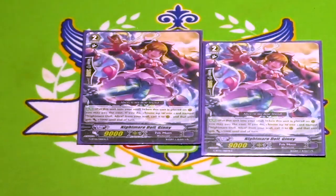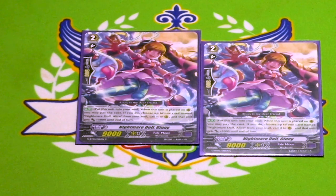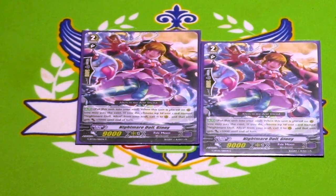Two copies of Nightmare Doll Ginny. This is what I was talking about with Alice. When she's placed on rear, you can put her in soul, and then choose a card named Nightmare Doll Alice in soul, call it to rear, and it gets 5k. What does this mean? It means you attack with Alice, counterblast and soul blast, put her in soul, call Ginny. Ginny immediately puts herself back in soul and calls Alice back out, plus 5k. That means you have a loop going on. This thing is really, really good. You don't need it except for that one scenario, but that's why I have it at two — it helps you ensure that you will find it. You don't really need it at three, because you only need one copy to do the skill — it's not like you're going to be popping off multiple Alices at once. Still a pretty damn solid card, definitely at least a two-of.